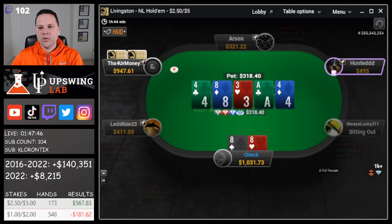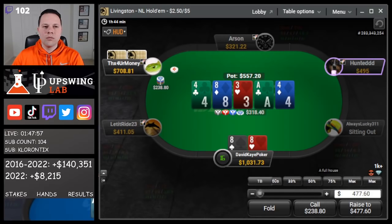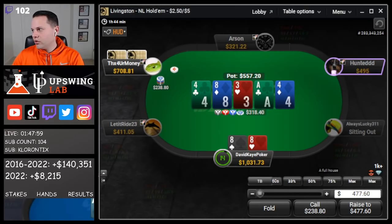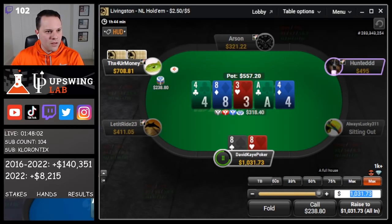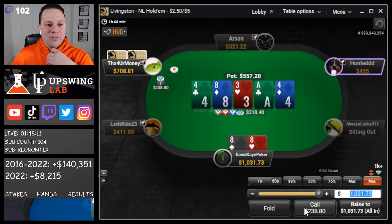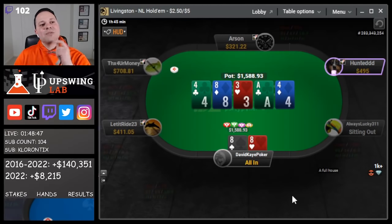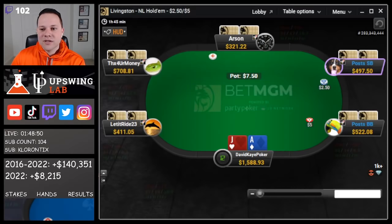4 of diamonds on the river — we got the boat. We'll check to keep bluffs in. Also, if they have ace-king or ace-queen they probably just have to barrel three times. Bet is 238, and we're gonna go for the jam. We don't expect them to 3-bet 4s pre, and we're really only losing to aces here. Could have ace-4 suited, but we obviously beat that. Eventually they fold, so we pick up a big pot. I was hoping they'd call, but still a very nice pickup.